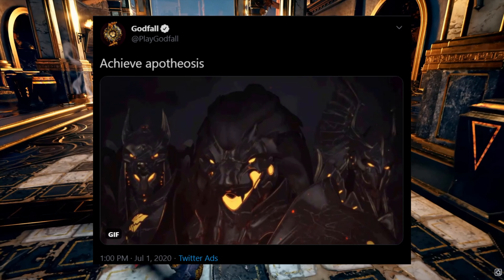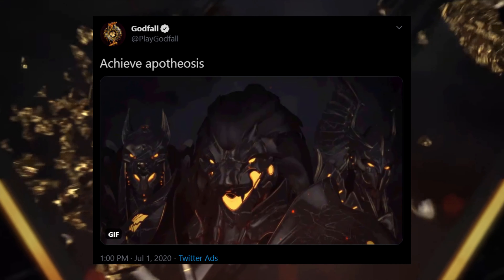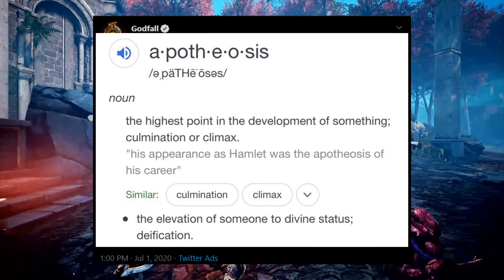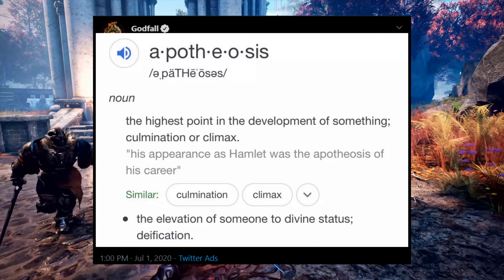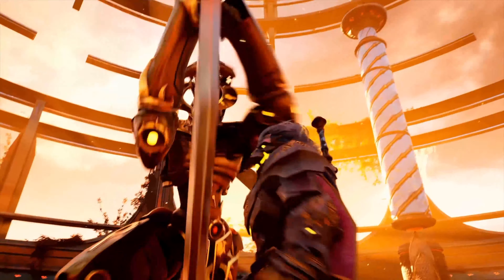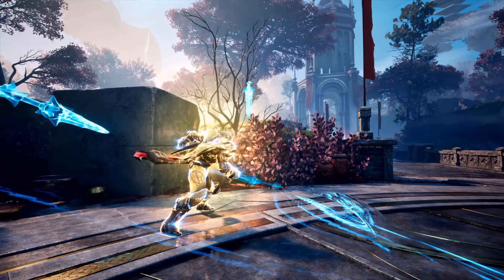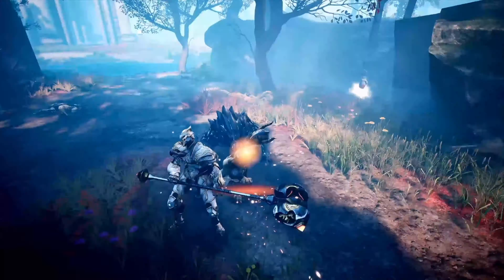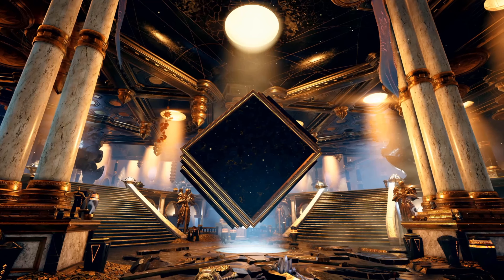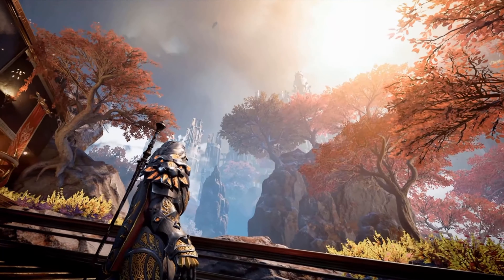The official Godfall Twitter account tweeted out 'Achieve Apotheosis.' Apotheosis means the perfect form or example of something, or elevation to divine status. That's interesting because when we look at those abilities, we're getting this golden glowing light usually associated with heaven. So are we, as the player, trying to achieve godhood or divine status? Mira has died and the 12 Archons — who are considered gods — have been pushed back into the realm of spirit and dreams. Is there a correlation? We're definitely grasping at straws, but it's an interesting thought.